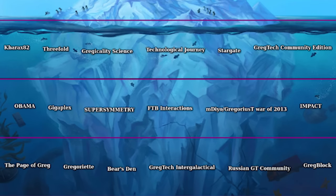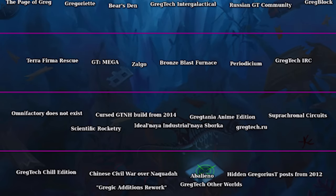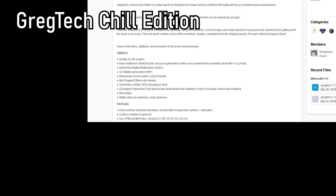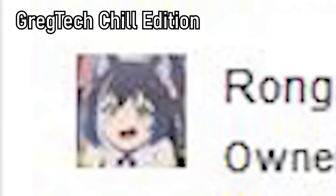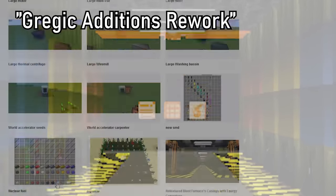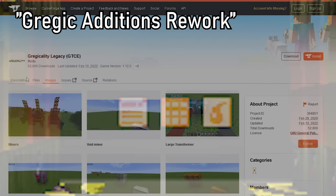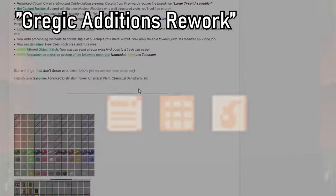Now we are delving incredibly deep into Greggic lore. Some of the stuff here is so incredibly sus that I will have to censor some parts of the iceberg. Gregtech's Shill Edition is a mod that definitely has no association with someone cursed. Gregicality Editions Rework was the original name for Gregicality — this lasted about two weeks in early 2020, when the Gregicality server only had about 30 people. Literally no one knew about it.